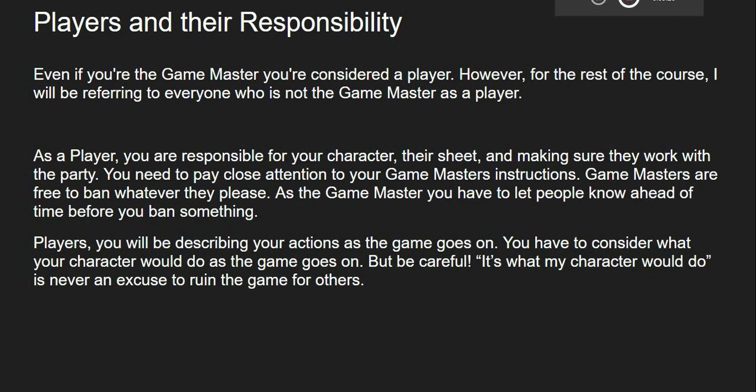If you're a new Game Master, it might be more challenging to decide what you do and don't want to ban. For that reason, I recommend using only the core rulebook when you're Game Mastering for the first time. As a player, you will be describing your actions as the game goes on. You will have to consider what your character would do — but be careful, because 'it's what my character would do' is never an excuse to ruin the game for others. As a player, you should also be familiar with your class, your ancestry, and the general game rules.